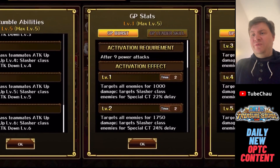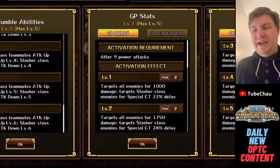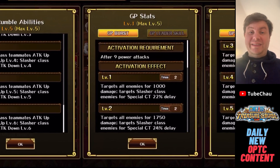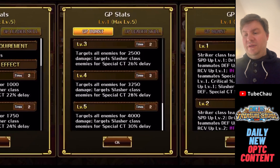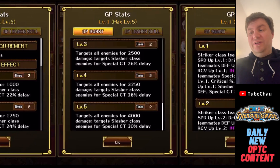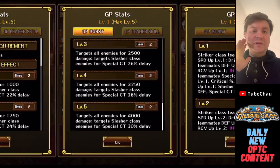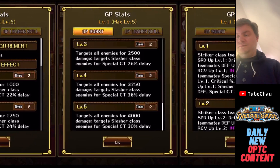Jack gets a GP of course, but like usual it's total trash. You can't even activate the GP burst because you need 9 power attacks and power attacks are not that common at all. You do some damage and delay Slashers only — you won't use that. I haven't even read the GP stats because I know it's not going to be good. Anyway, that's it for this video. Thanks for watching, guys. See you next time. Take care.